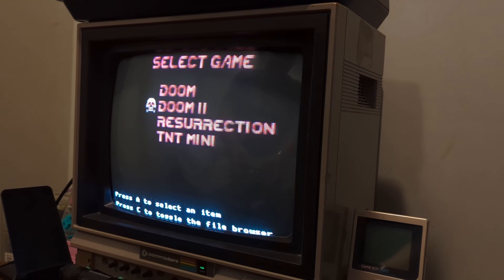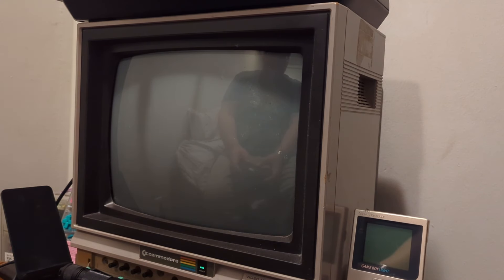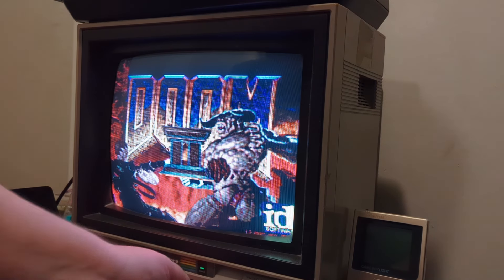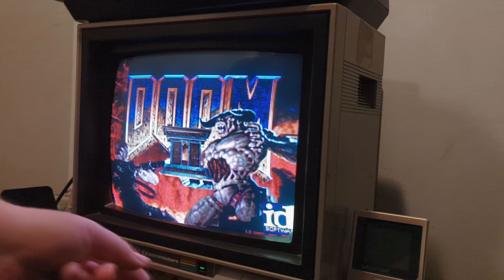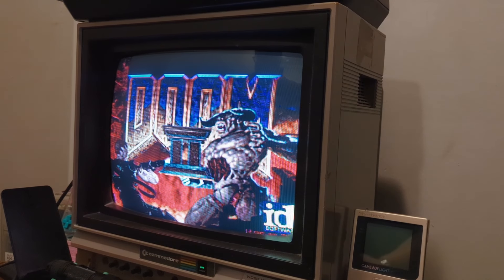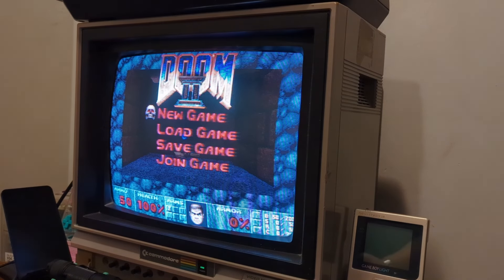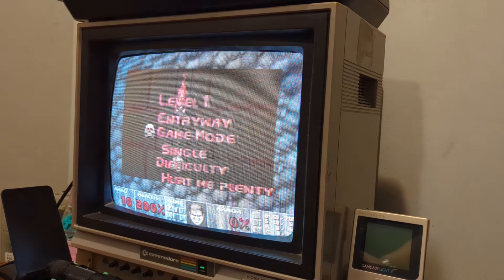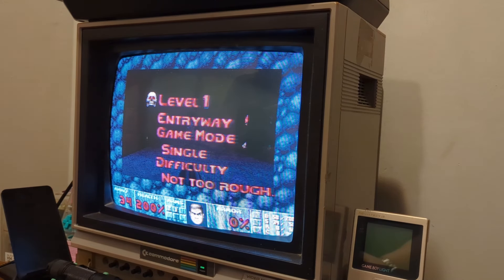When I click on Doom 2 here, there is some loading — you'll hear the Sega CD spin up. And here we go. This is Doom 2 running on a 32X Sega CD. Just look at the title screen. Looks amazing. There are some short loading times because we're now loading off a CD, but they're not bad.